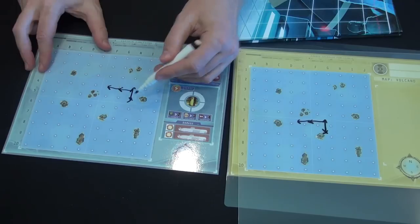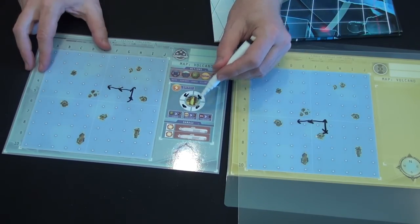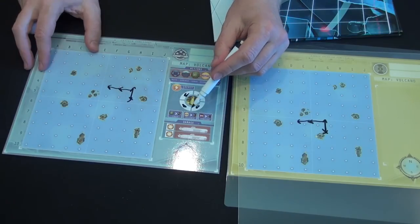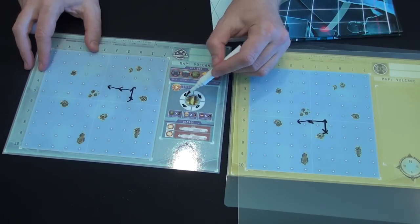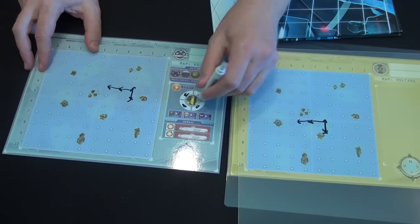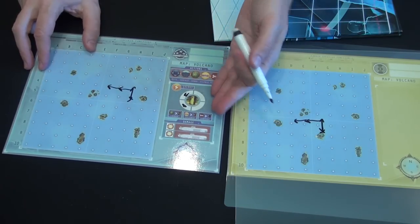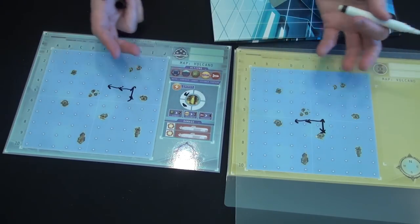Each time I move, I fill up one register in my energy supply. Instead of moving on a turn, I can spend that energy to take a different action. If I fill up to four energy and don't spend it, I don't get any more — the extra is wasted. So I need to think about when to use these actions depending on what I'm trying to do.